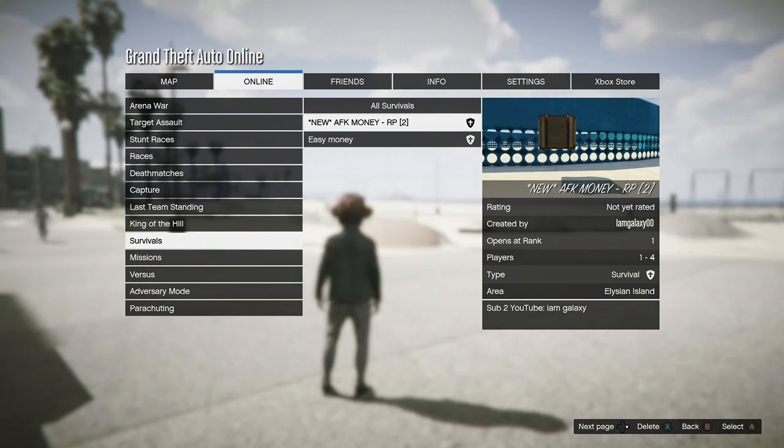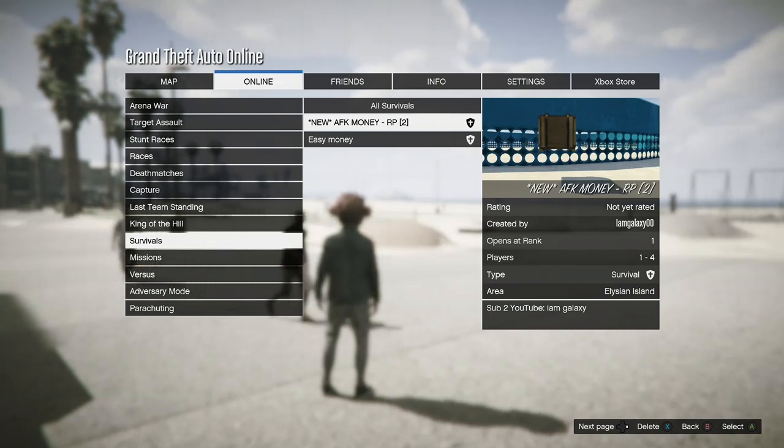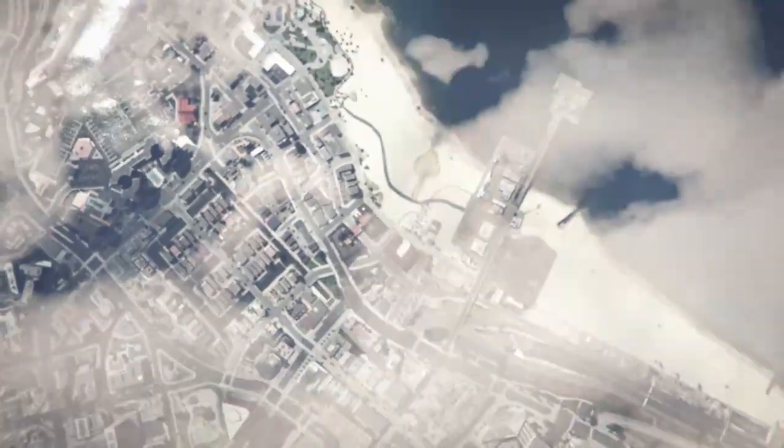This is going to be a very short video. Go to my description below, add it to your bookmarked jobs, then you need to restart GTA. Once you're loaded back into online, go to Survivals, go to New, go to your Bookmarked, and press on this one — New AFK Money Glitch. So I'm going to load into this.